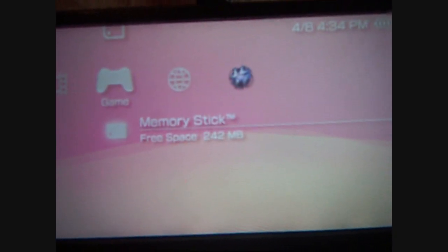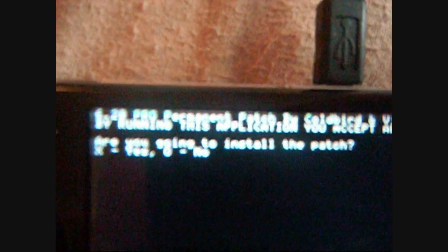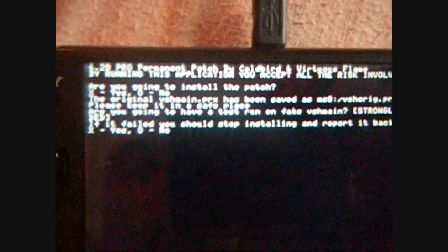Now go back to the game section. You want to run the fast recovery one — this is just going to throw you back out to the XMB. Now you're in fast recovery. Now you finally want to run the permanent patch. It says are you going to install the patch — you want X for yes. It says the original VSH main has been saved as VSH_original.prx. It's going to have a test run. If it failed you should stop installing and report it. You would think you'd want to hit X for yes, but you actually want to select circle for no. And then it will install the patch. Install complete. Exiting.